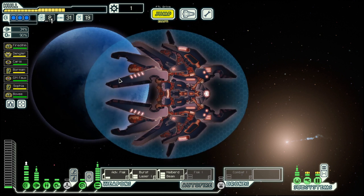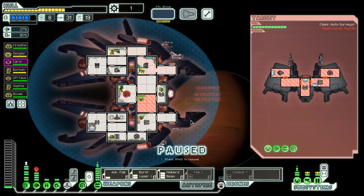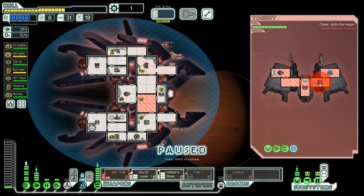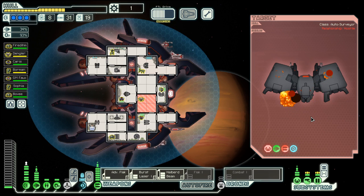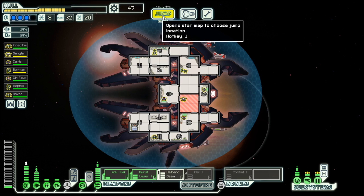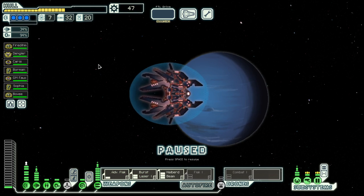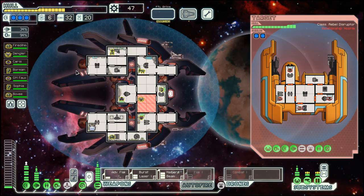I wanted to have a defense drone. This should be a relatively easy ship as they don't have a shield. They have a bit of a weapon system but they are already gone and we get a flag. So we could have saved our scrap there to buy one, but I cannot see into the future. Sometimes the decisions are good, sometimes not so much.